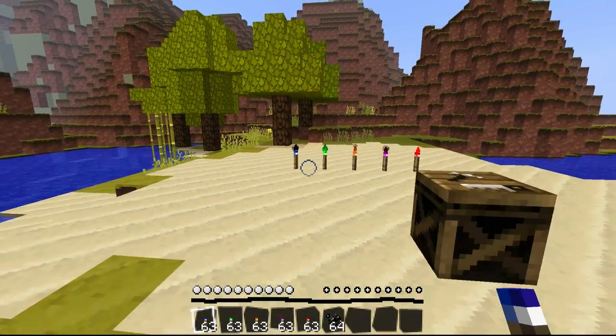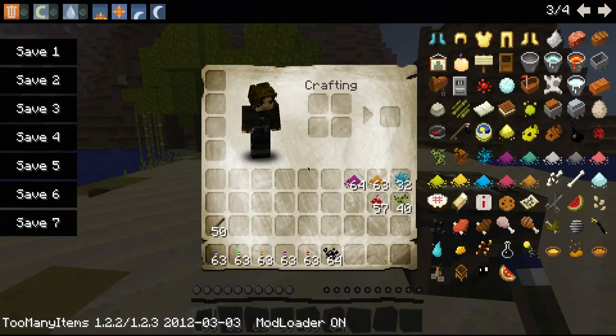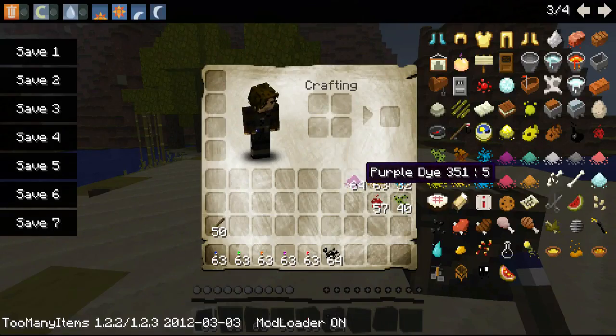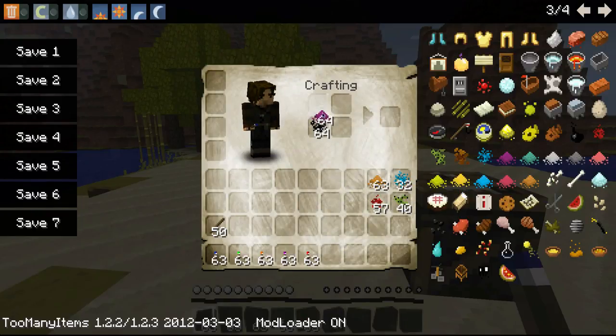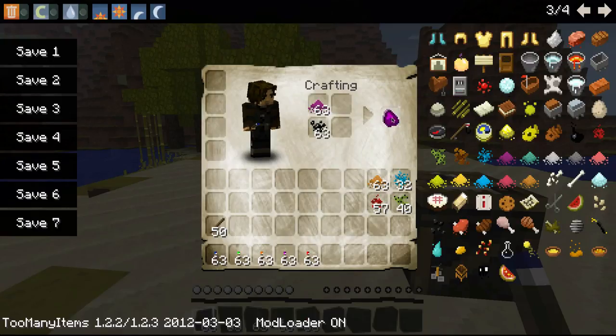I'll tell you how to make it — it's pretty simple. All you do is obviously you need the mod itself and you need the dye, so make sure you have purple dye, orange dye, lapis lazuli, rose red dye, and cactus green. It's pretty simple — all you do is put a coal there, put it in, and then you get a purple coal. I'll take that, shift this, get orange — get the orange coal.